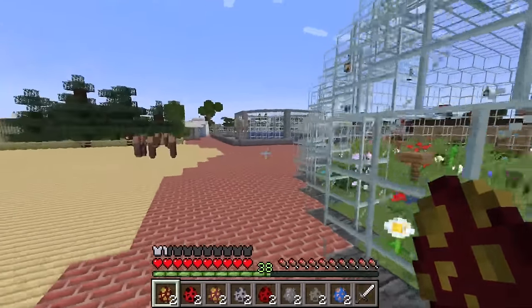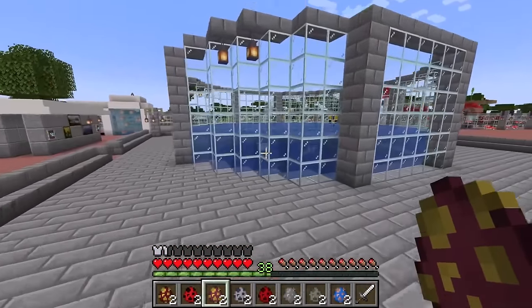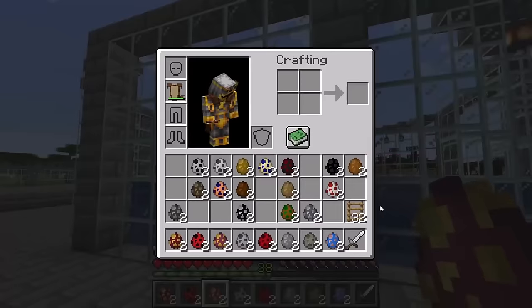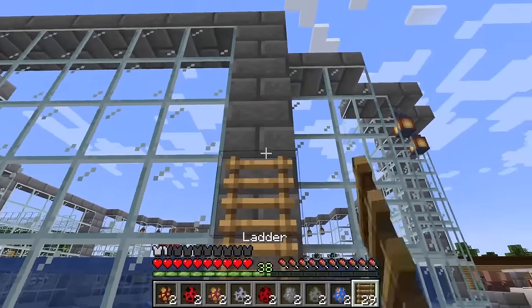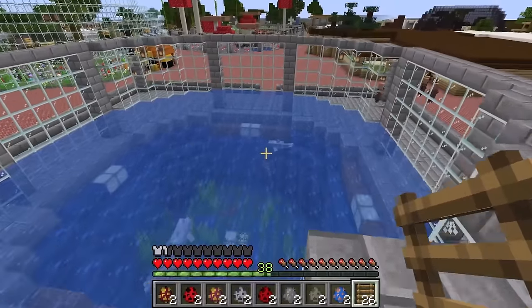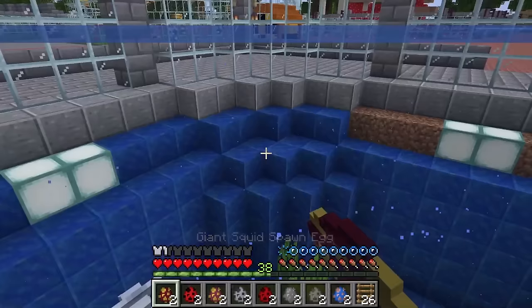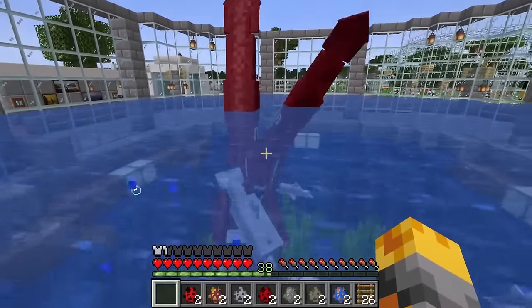I want to spawn the colossal squids right inside this little biome — this is going to be the perfect spot, but we'll need our ladder. Let me climb up and add ladders on the outside so if we need to jump in we should be alright. Let me spawn two giant squids. Whoa, they are massive already!